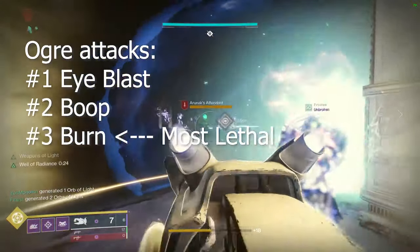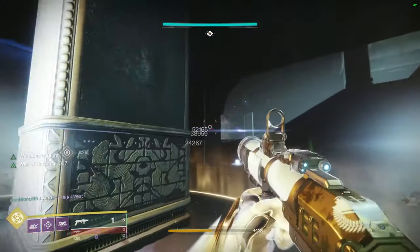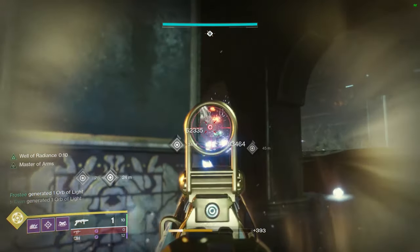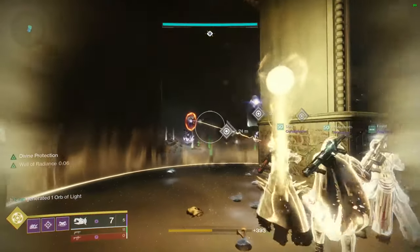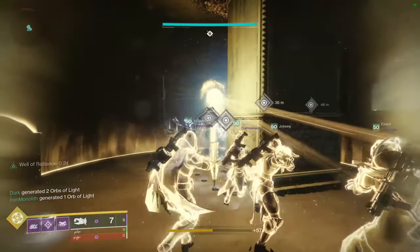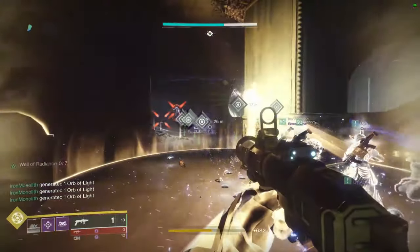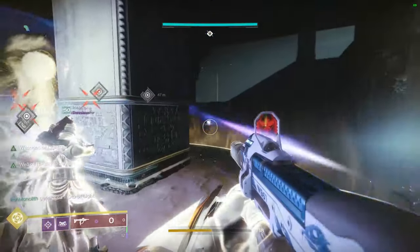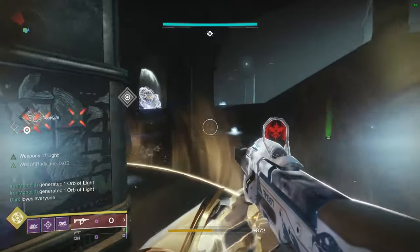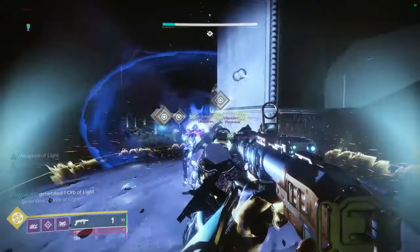The boss has a few frustrating mechanics. First, the ogre eye blast will shoot right through a Well of Radiance, so do not show yourself to the ogre. Second — and most frustrating — acolytes throw solar grenades, and with Grenadier and solar burn active, two of those grenades inside a well will instantly kill you, ruining your run. Third, the boss has a boop mechanic that launches you in the air and sometimes leaves a trail of burn on the ground — do not stand in that trail.